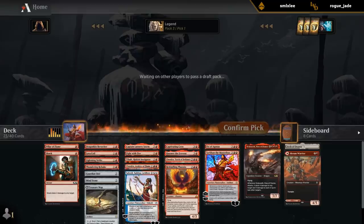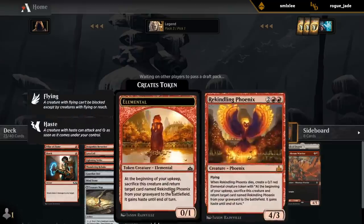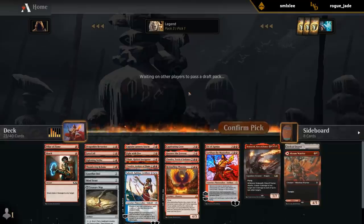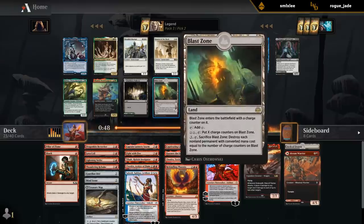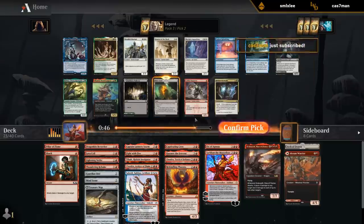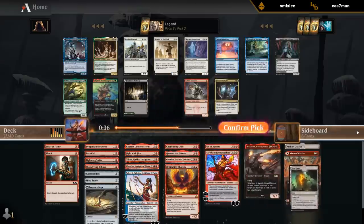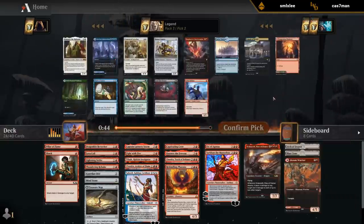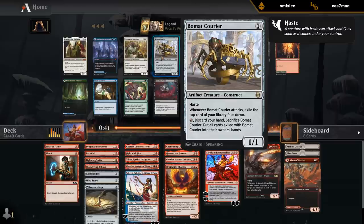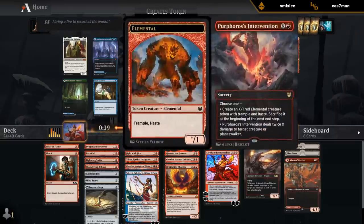We're trying to take over with Planeswalkers and some big scary creatures. Nothing here really — Blast Zone. Banneret's like a red aggro card, not a big red card. I could see Blast Zone doing some work. Bow of Nylea is a great Monored aggro card, not at its best in this deck, although Purphoros's Intervention could be fine removal.